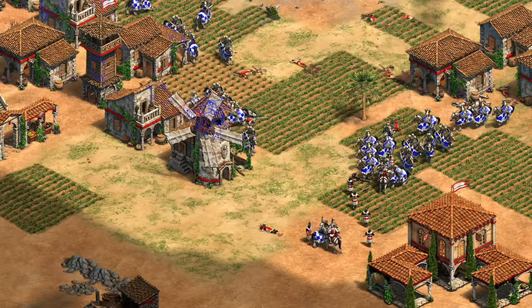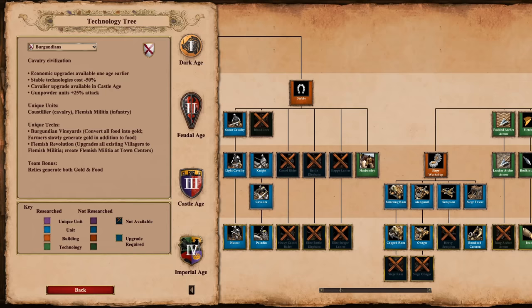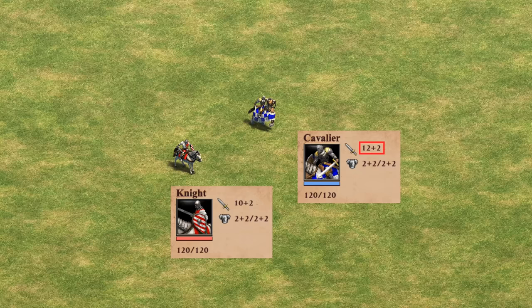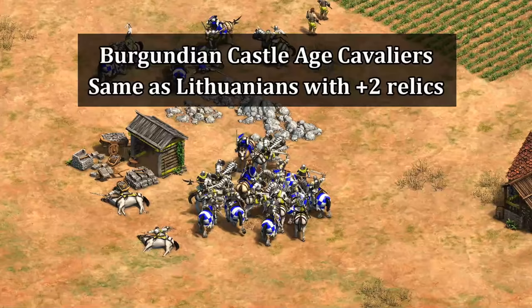Starting off with the Burgundians, a lot of their bonuses were teased a month ago, but their original refunding of the gold cost for Knights has been changed to 50% cheaper stable techs and the Cavalier upgrade being moved to Castle Age. They are missing Bloodlines, so the Cavalier upgrade basically adds Bloodlines plus attack for 150 food and gold, which is still great value. They do have Paladin and its upgrade comes at half price, but without Bloodlines you're giving up quite a bit in the late game for your cavalry.